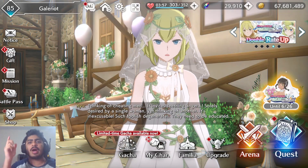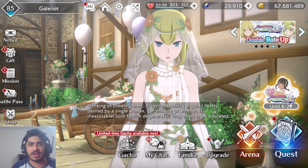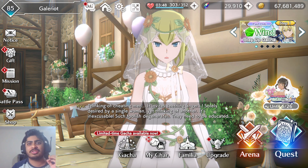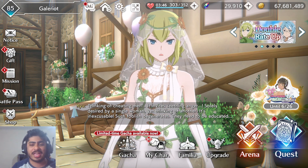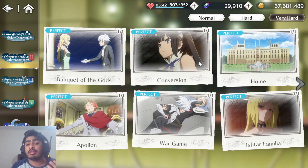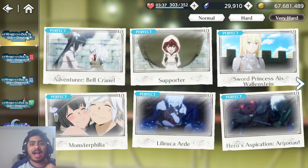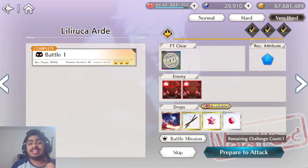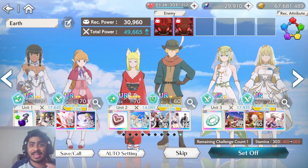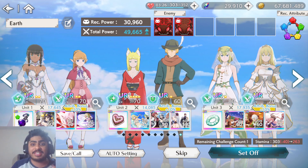Hello, bonjour, namaste, ni hao, and ohio everybody — what is going on, it is Gail right here. Welcome back to the YouTube channel for another DanMachi Battle Chronicle video. Today we are here to try out something brand new to the game, something they just added in yesterday's update: the brand new AI behavior selector, or the AI behavior setting.